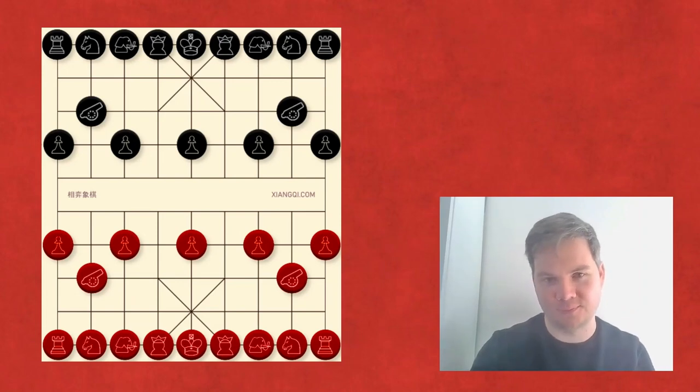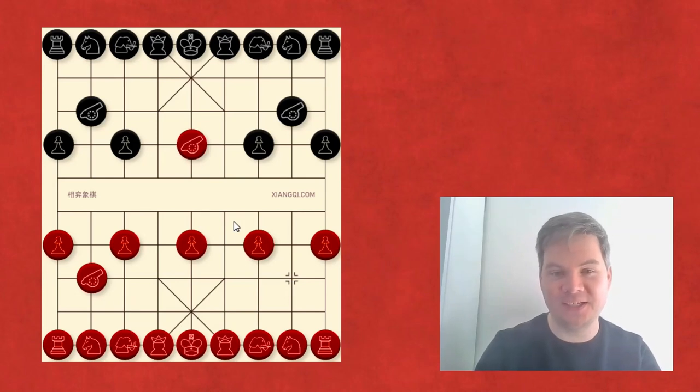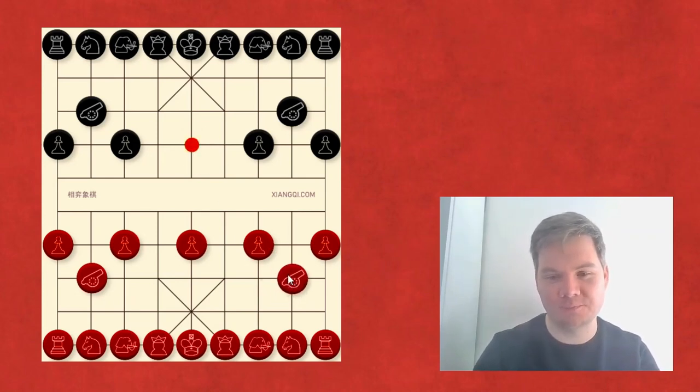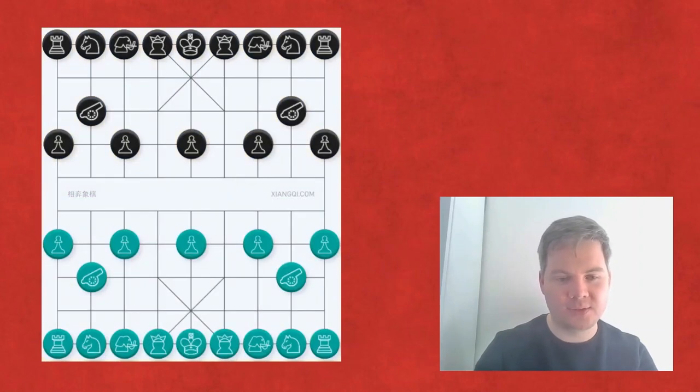In chess, pawns are worth one point and have many jobs: protect pieces, control key squares, and block files and diagonals to keep pieces and the king safe. But looking at the Xiangqi board at the starting position, every single pawn only guards the one space right in front of it with no real structure. They don't block files or diagonals in that sense; if anything, these pawns are in the way of our own pieces. One could argue that in the opening, pawns don't really show their stated value of one point yet.